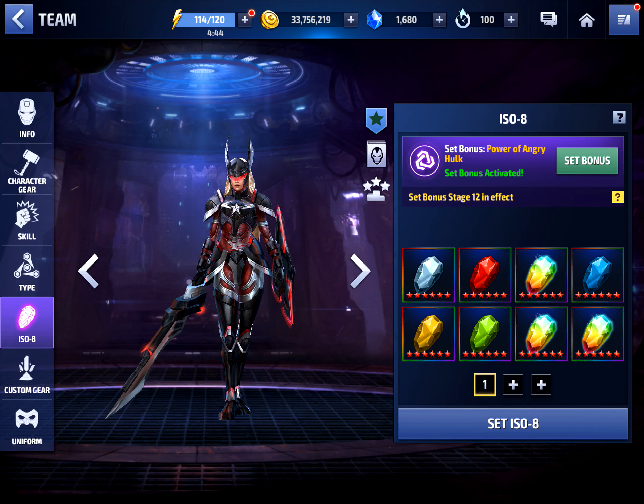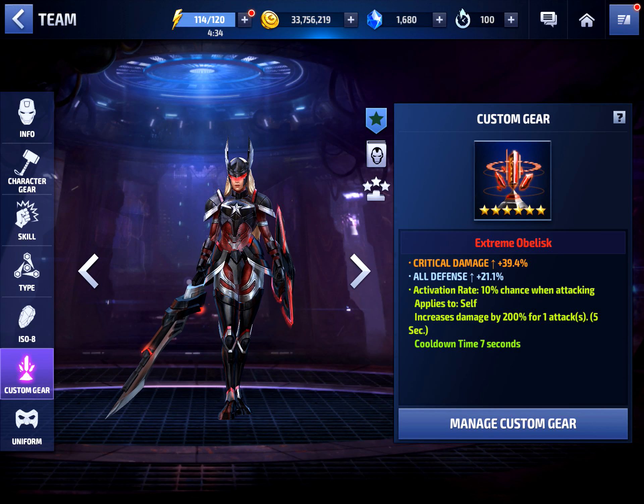For the ISO set we have Power of the Angry Hulk and it is fully awakened — I got this set fully awakened back when Sharon Rogers first came out. For the obelisk we have crit damage, all defense, and a 200 proc. That's because she's mainly an offensive powerhouse, so I wanted a damage proc on her. She has super armor so she can take advantage of an obelisk that doesn't have immune to guard break.